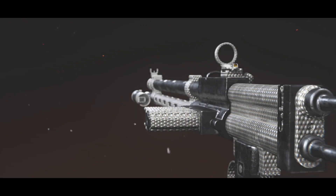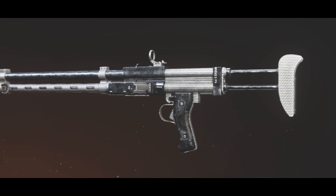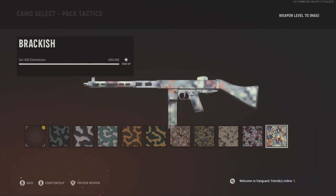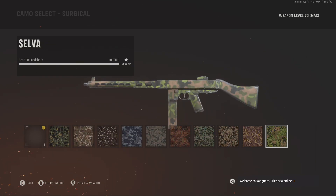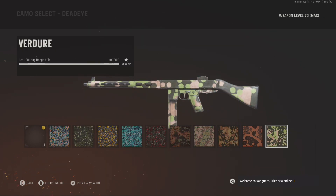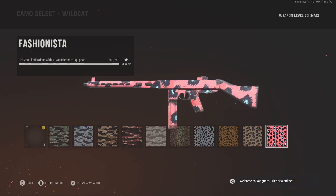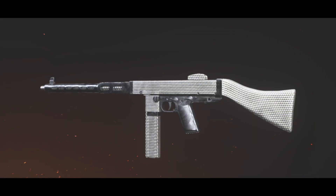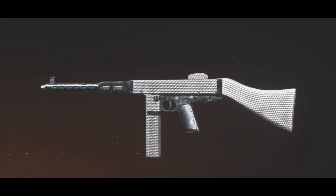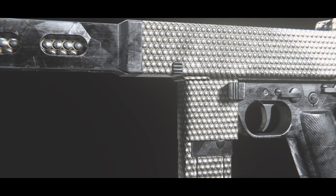The first seven camos you are required to unlock are the same across all assault rifles. Their challenges are: get 400 eliminations, 100 headshots, 50 multi-kills, 5 kills without dying 30 times, 100 long range kills, 100 close range kills, and 250 eliminations with 10 attachments equipped. All pretty easy, and a lot you'll get done just through leveling up the guns.